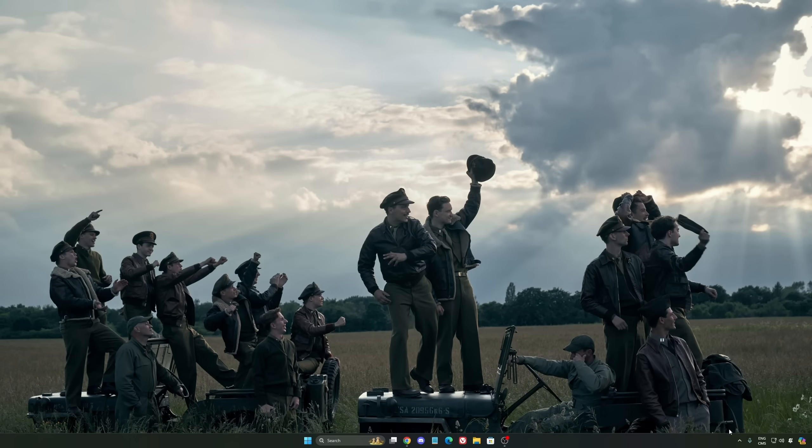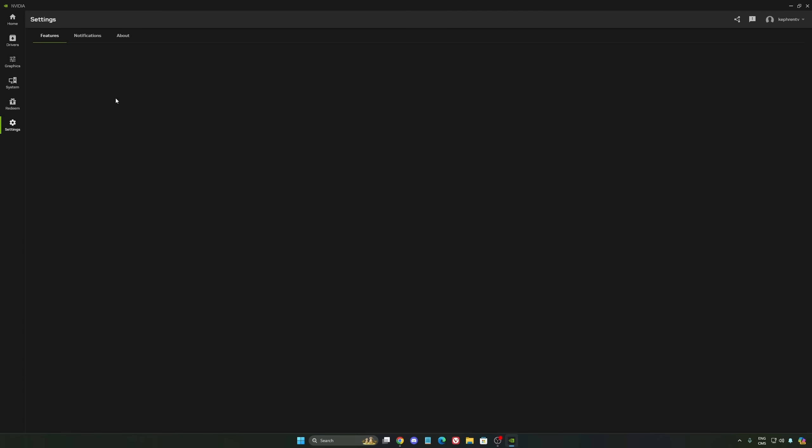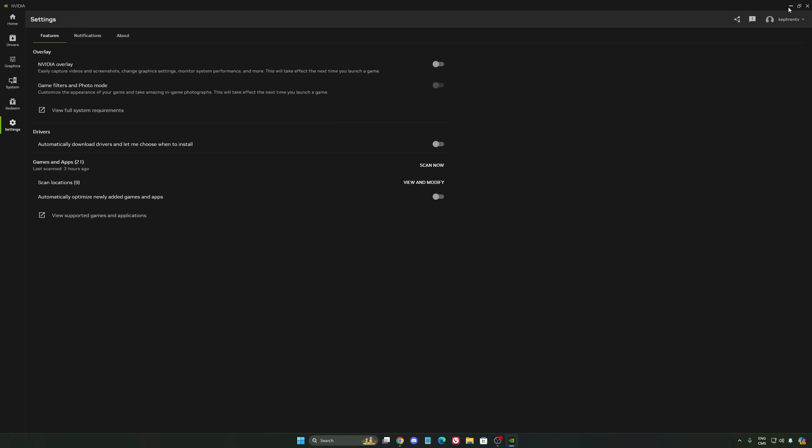Now let's go to the NVIDIA app. The first thing I want to recommend — I'm not a huge fan of the overlay. I really recommend disabling the NVIDIA overlay. Sometimes it causes stuttering issues and you lose some FPS with it.